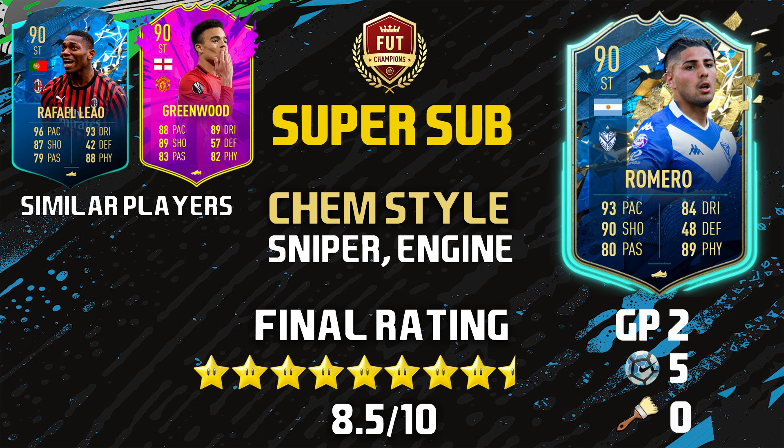On to the recommended chem style: number one, absolutely sniper all the way. Max out that dribbling and shooting and you'll be good to go — you saw what he did with the sniper chem style. If you don't want to do that, you can go with an engine — max out the pace and most importantly increase that agility and balance. His passing is really good so increasing it will help you in the long run. As for Fut Champs — is he a starter? I say no. He is definitely super sub material or an SBC filler in my opinion.